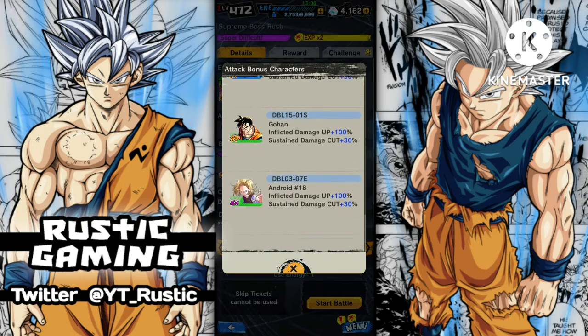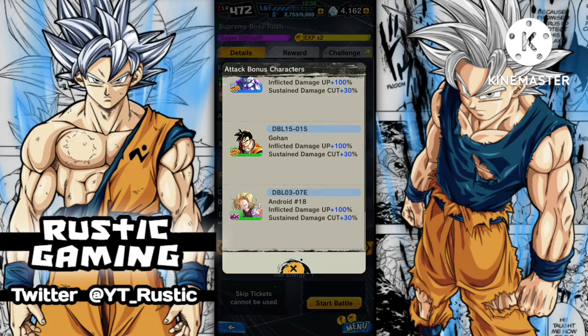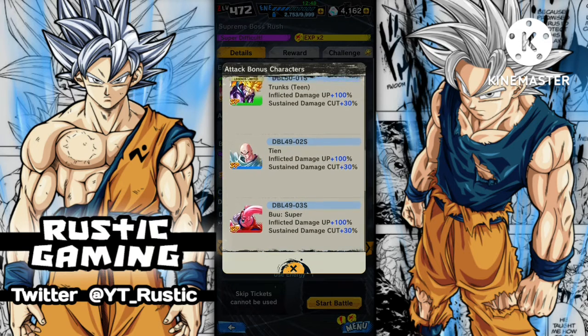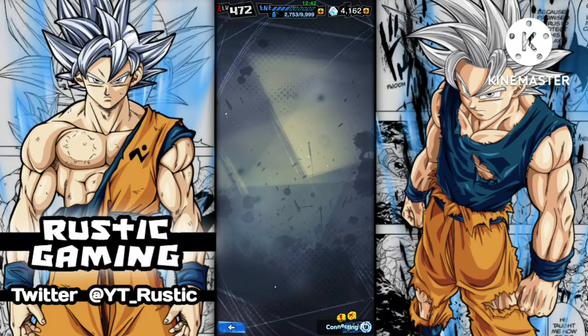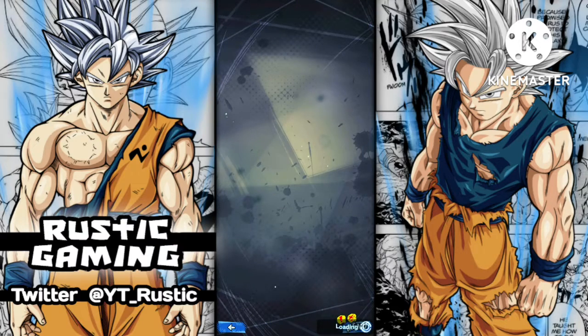These are some good older units. That Gohan is gonna be good because you get his Zenkai, same with Android 18. Frieza and Goku have been on a few banners. We'll have a look at the exchange shop and see exactly what we can get — how many Chrono Crystals and all that — and then we'll probably end the video there.